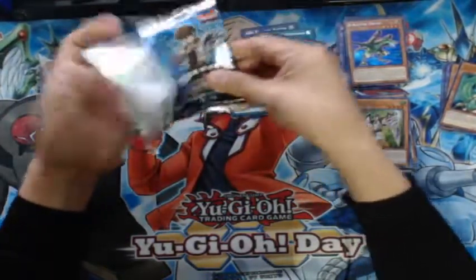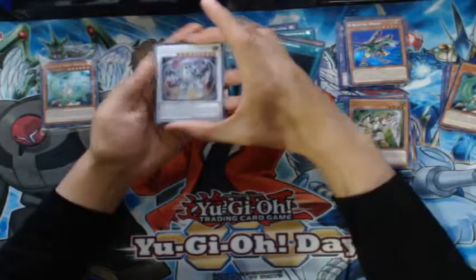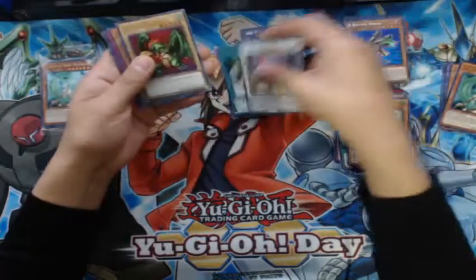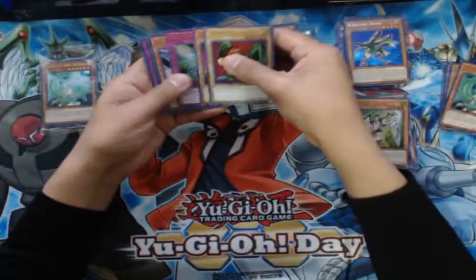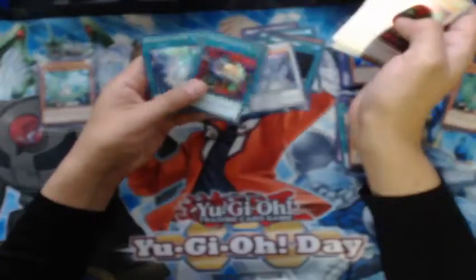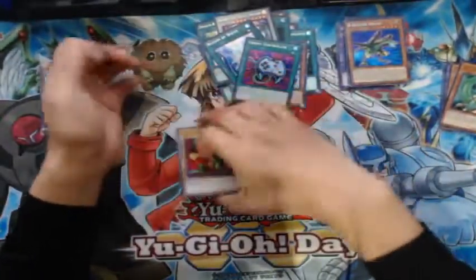Final pack — let's see what we get. Azure-Eyes Silver Dragon, another Rhapsody, Pirate Dragon — funny — Kycoo, Buster Cannon, D.D. Crow, BW Catapult, Eradicator, Enemy Controller, and Beacon of White. Nothing crazy, but still pretty cool. We went through those packs so fast though.